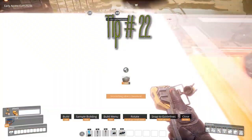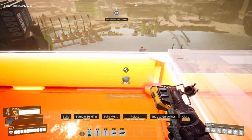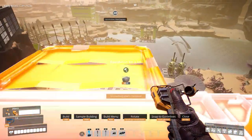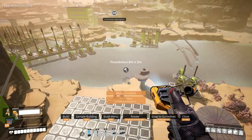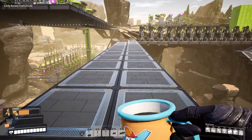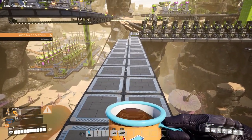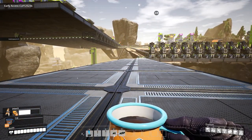Tip number twenty-two: you can lay two rows of foundations by standing on the side of one and looking downwards, then spamming your mouse button while walking forward. You can even do this while running with blade runners if you click fast enough, or use an auto-clicker. I prefer to have my jetpack equipped just in case I miss one and walk off the edge.